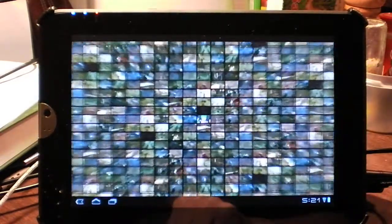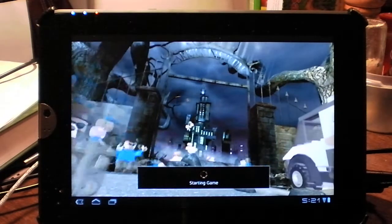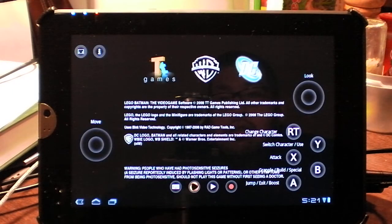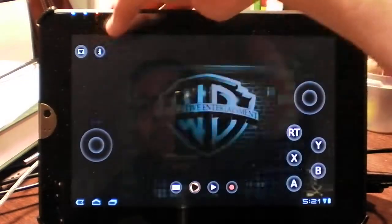Lego Batman is loading up. You can see the information on all the touch controls displayed on screen. You can toggle that information by pressing the I button.